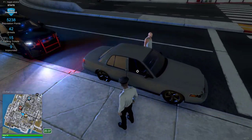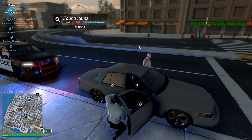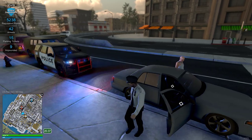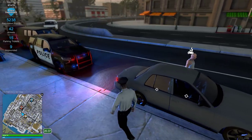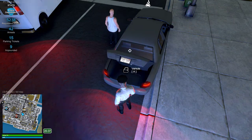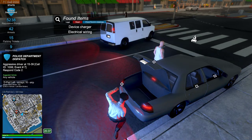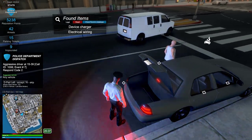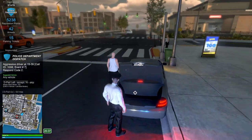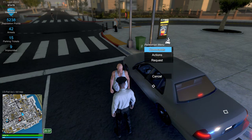So we're gonna search the vehicle now, just kind of show you the new features. I found a book and a nail clipper. So you can now search vehicles. You can also tow vehicles, which is an awesome little feature they've added. You can search the trunk separately. Found a discharge paper and an electric item. Okay, so can we let him leave?